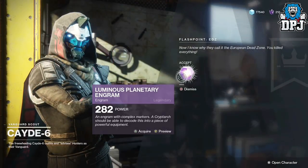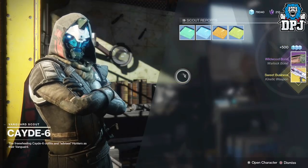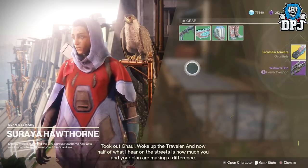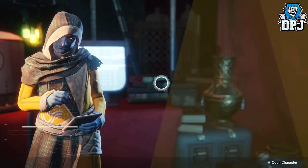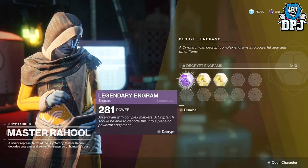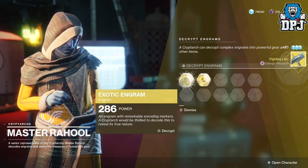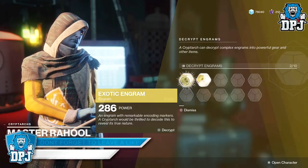Luminous engrams also come from Cayde-6 upon doing the weekly flashpoint, also from Hawthorne for doing the weekly clan XP contribution, as well as the weekly crucible quest. It's also no secret that legendary engrams have a chance of dropping an exotic, although it's a rare chance. Now obviously these places do not guarantee exotic engrams, but those are some of the best ways you can earn exotics.